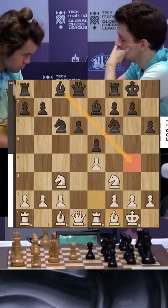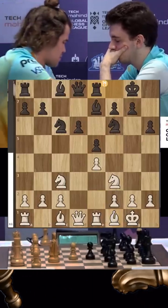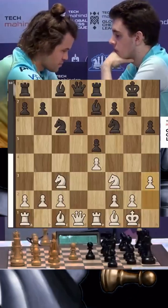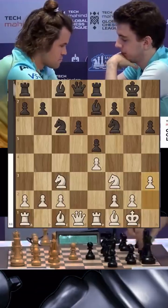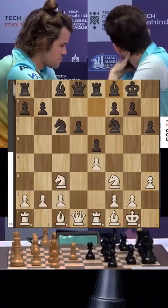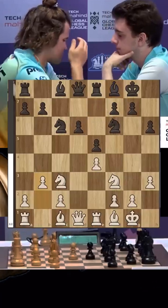Very normal, natural position in the Sicilian. Bishop g4 is one of the main moves here but Duda plays rook e8 — not the best, but a very logical move. Magnus plays h3, stopping bishop g4 ideas, and the bishop drops back to f8.